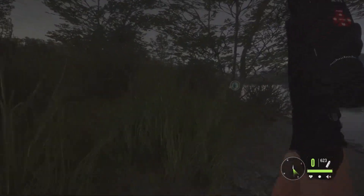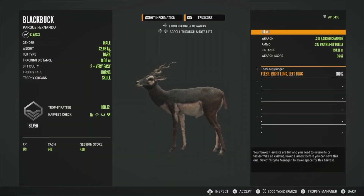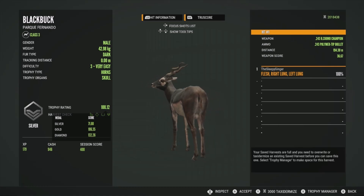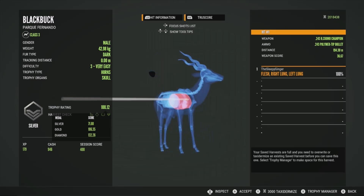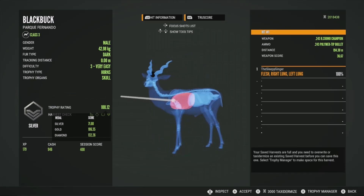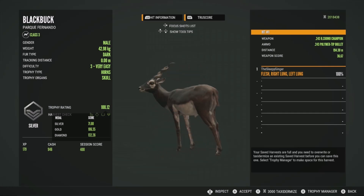Here's our little guy right here. He will in fact just be a little silver at 100.12 — he was at the top of his estimates, went up to 101. Got him in the right lung and the left lung, so that was a perfect shot with the .243 handgun. Going to the x-ray view — not quite sure what that little black thing is on the screen, but 101.12. Gold is 106.35, so he is a big silver Blackbuck.